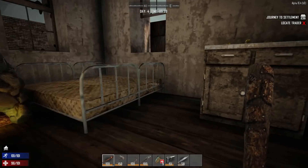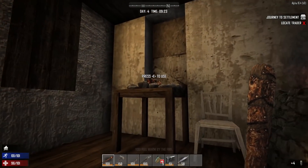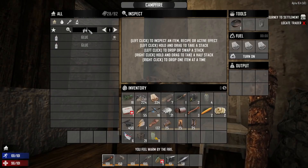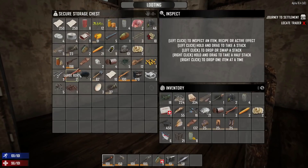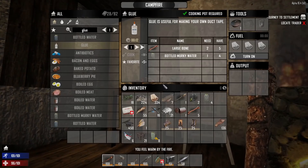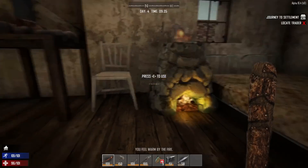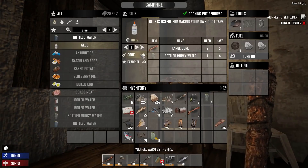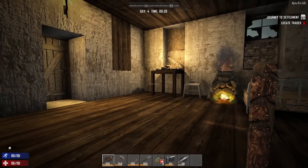First thing we want to be doing is probably our crossbow. For that we also have to do some more glue. Let's get our murky water — killed a few zombies and got some more bones. We're missing fuel, of course, so we want more bones. Store leather away — actually, let's keep it, we can start crafting armor while we're waiting. Hook us up to glue. Very, very nice.